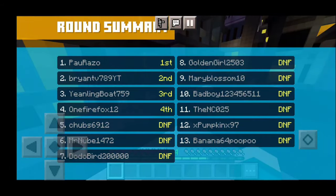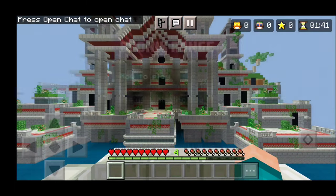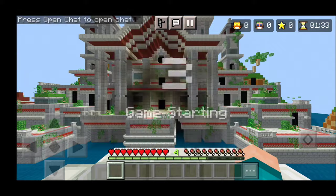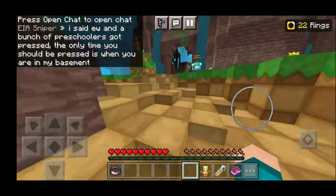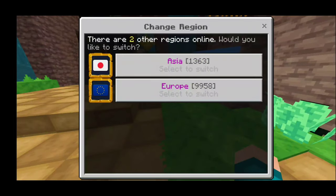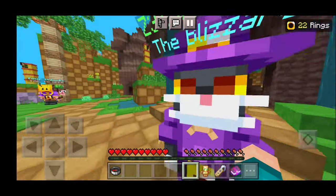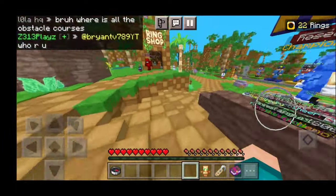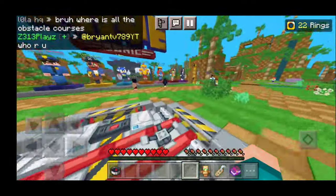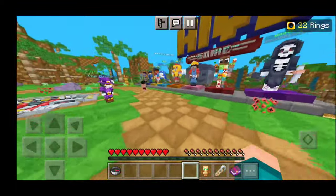Another thing you want to keep track of is making sure you are in the right server region. A lot of servers have these things called regions — for example, The Hive has an NA region, an Asia region, and a Europe region. I'm going to go to the hub right now to quickly show you. You go to hub and here we have a region selector — we have Asia and we have Europe. Make sure you pick the region that corresponds with where you're living. I live in America so I have NA, and my game runs pretty smoothly. But if I were to go to like Asia, I may experience more lag because my device would have to connect all the way to Asia servers, causing a lot of unnecessary lag. So an easy way to prevent lag is to just pick the right region.